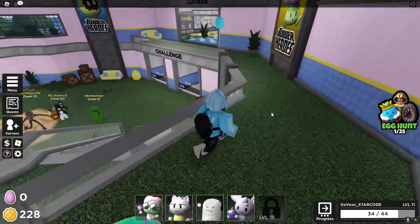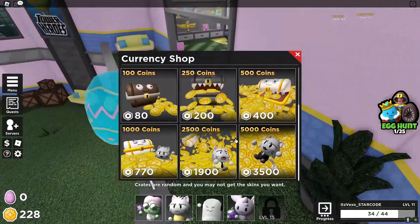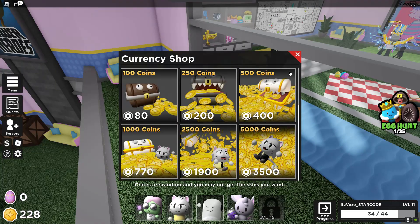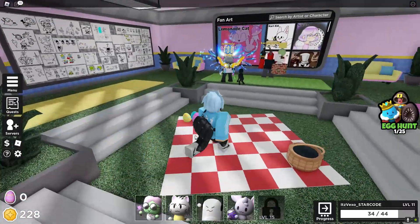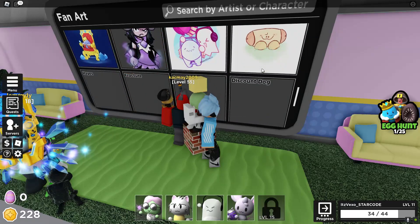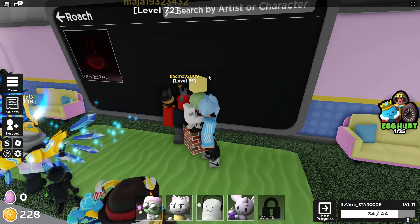So we got the coin egg. There might be a hidden egg here — I'm not entirely sure. Yeah, apparently there's an egg here as well, so let's see if we can find where the egg is on here.